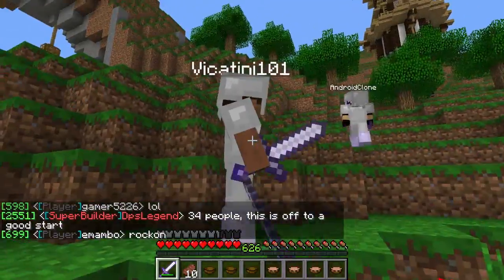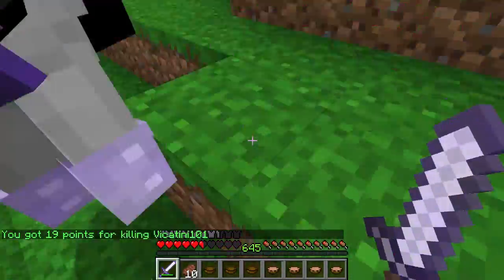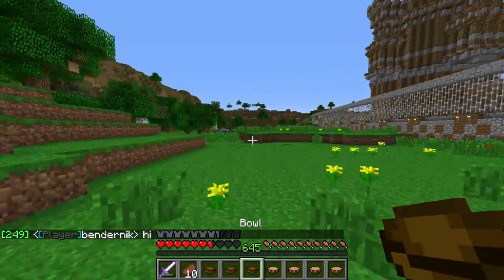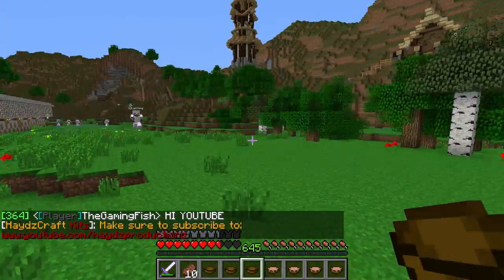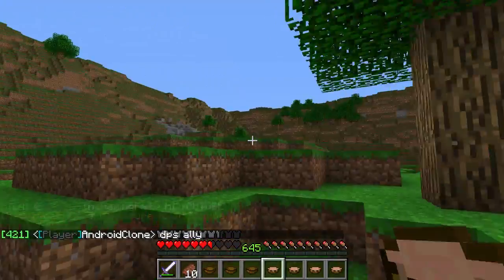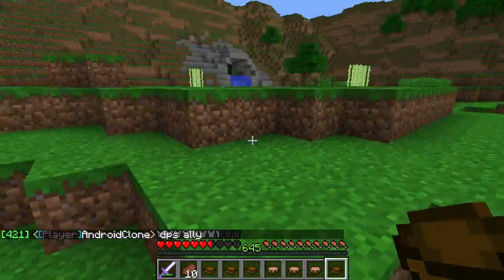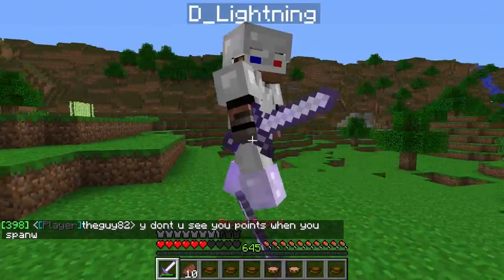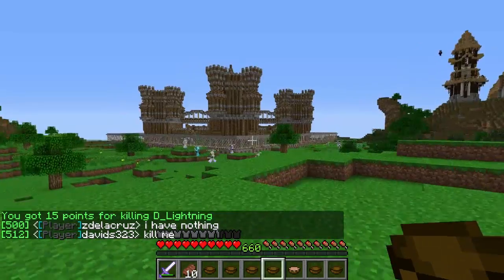This awesome epic map was built by DPS — he's awesome. You're basically boxed in a big square. This is the only place you can go and you can't build, so there are PvP structures all around the map. Over there there's a river, a little cave, another cave over here, and DPS also built all these towers around the map. I just killed that guy and got 19 points. There are lots of fun structures to PvP in for sure — very fun PvP.